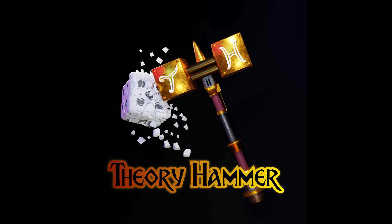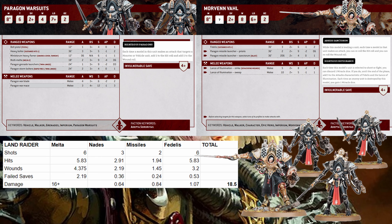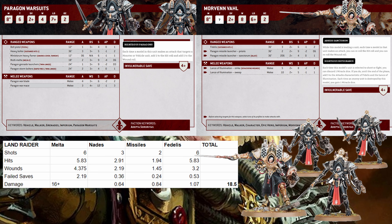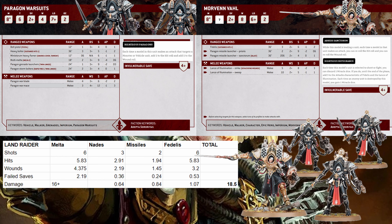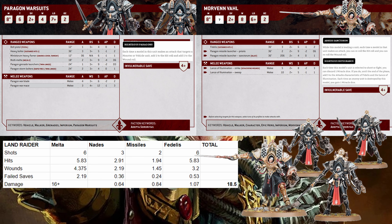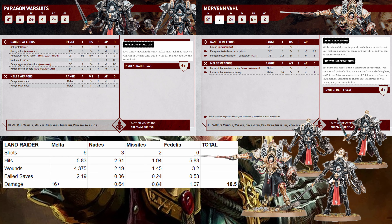Alright, so obviously I'm kidding — let's shoot a land raider. We'll assume it has cover and Armor of Contempt. So we get six melta shots, basically six hits at 5.83. We're plus one to wound with rerolls, so we wound with 75% of that, which is 4.735. We're in the Bringers of Flame detachment, so we moved 17 inches and definitely got within melta range.